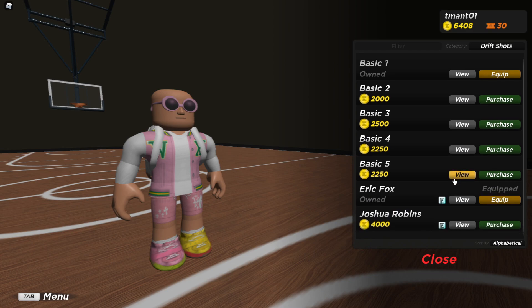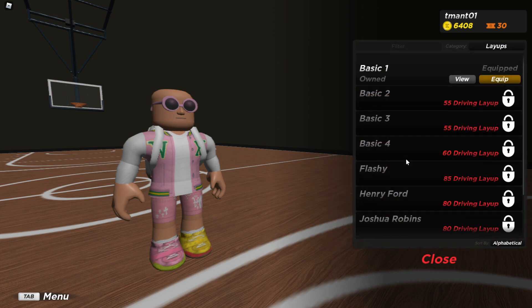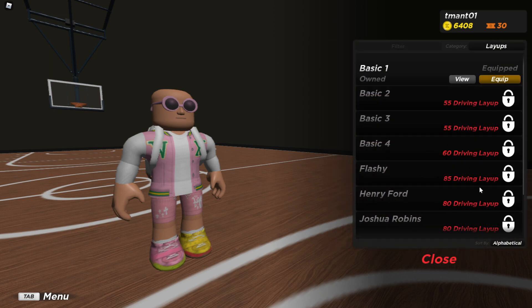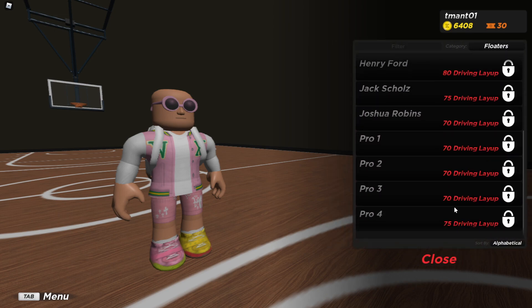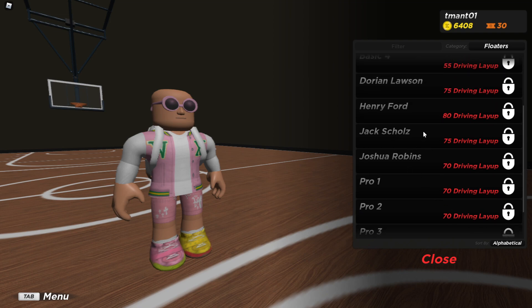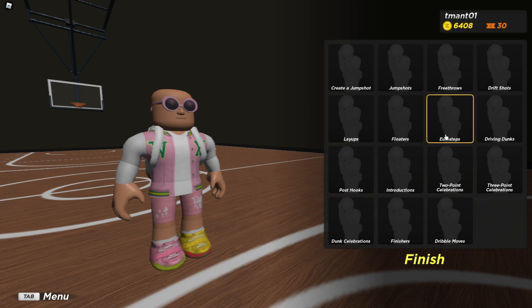They don't have Mike Johnson — Mike Johnson wouldn't be a bad one if they had that. For layups, if you do have slasher, Henry Ford is the best in my opinion. I don't have that but I've used slashers and Henry Ford's pretty fun. For floaters, I actually don't know — I'd probably say one of the preset ones that have names.